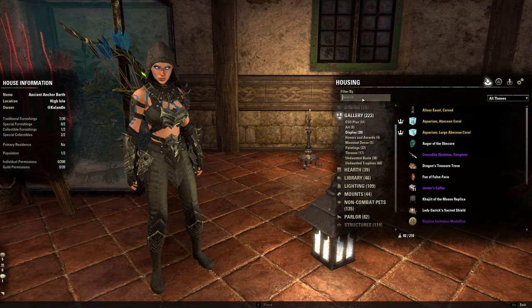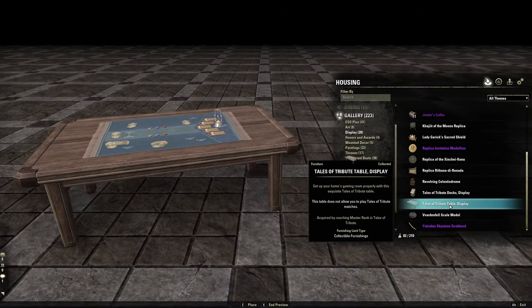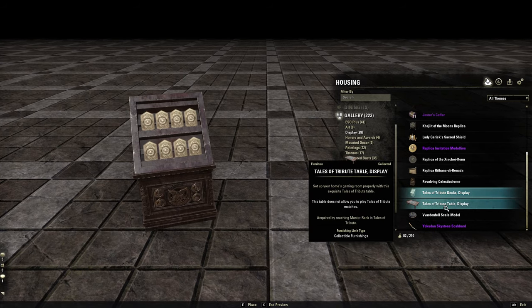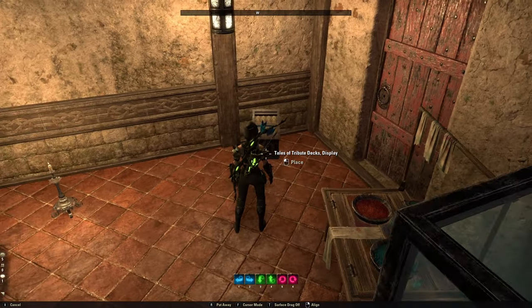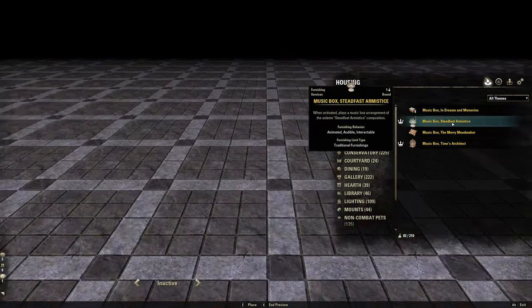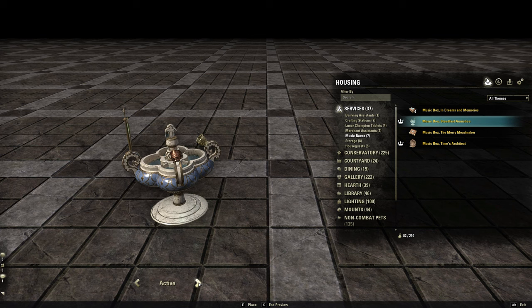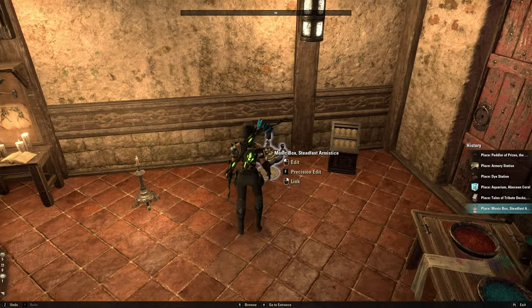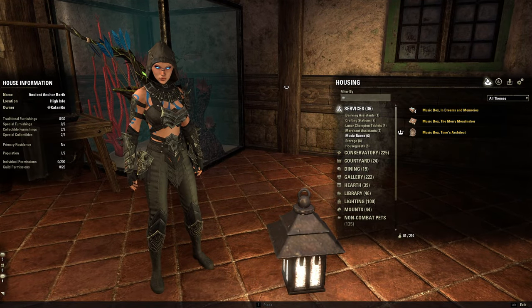I did finish leveling up my Tales of Tribute, so now I have a couple of Tales of Tribute display items. Unfortunately I really only have room for one because of the armory stand, and I'm going to go with the deck collection. I always like to add a music box to all my rooms — this one was in the crown store recently, I think it looks really cool, but more importantly it's got probably one of the better songs and it also serves as a light source, so when it's turned on it adds a little bit more light to the room.